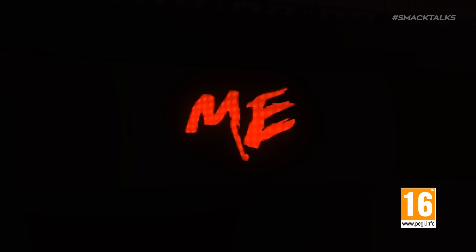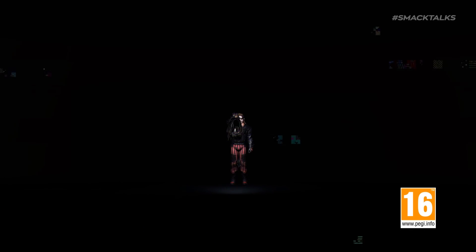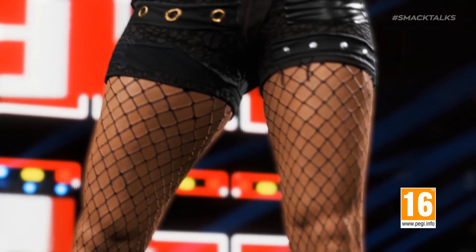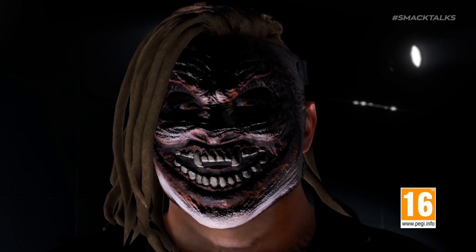Next up we have our first look at The Fiend's entrance as he appears on the stage holding up his lantern. However, this shot doesn't clearly show the face — it appears either darkened or turned away — but it can be seen during the glitch effect. As the clip progresses we get a proper look at The Fiend's face, an epic recreation of his mask which looks awesome in this lighting.